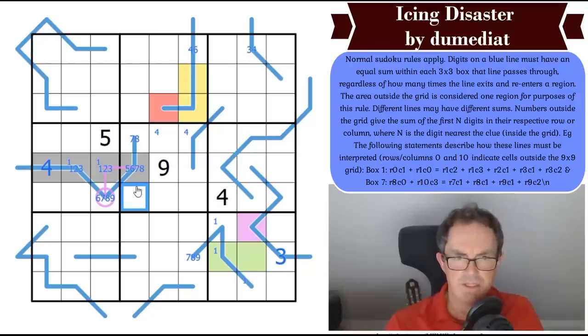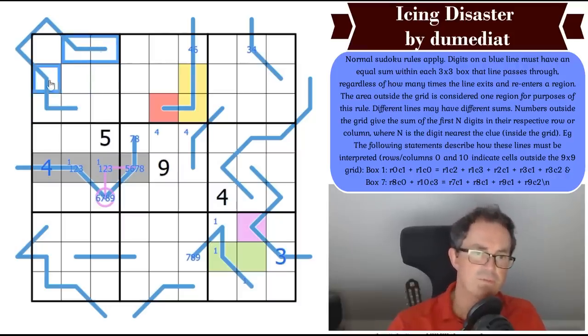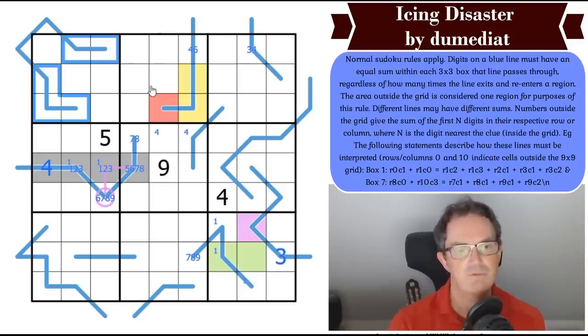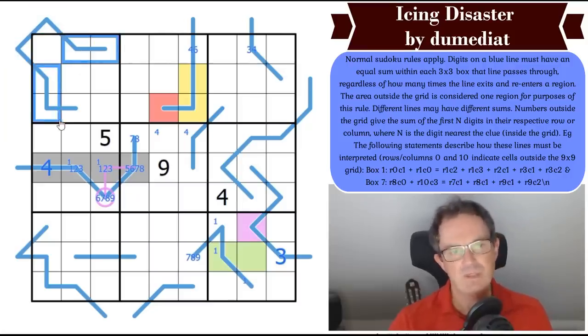Let's try something else. Looking at this line — a very obvious point if you're used to arrow logic: those five digits add up to at least 15, because they're five different Sudoku digits and the triangular number for five is 15. That means those two cells add up to at least 15. But that doesn't really help because these can be double-digit numbers — they could be as high as 35 as a maximum.